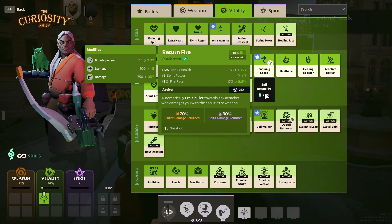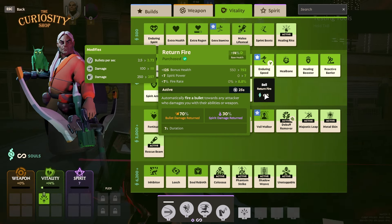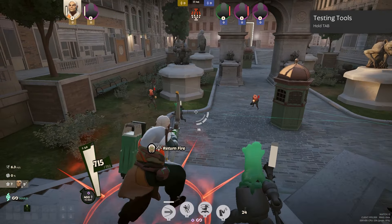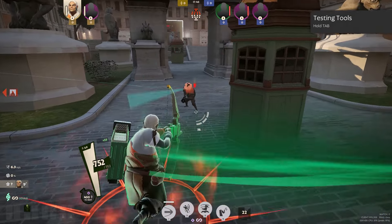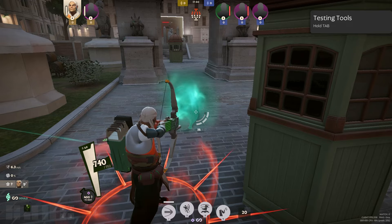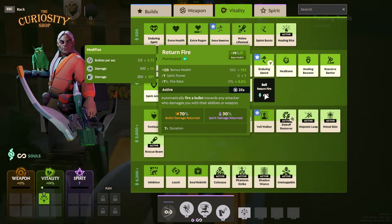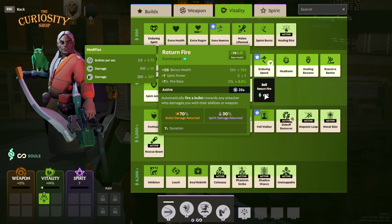Next item is Return Fire, which I've been seeing a lot of players use lately. Typically you want to pick this item against enemies like Haze, Wraith, or even Vindicta — characters that are going to be shooting a lot. On activation, if an enemy player is shooting at you, it will return fire to the enemy, doing damage to the person shooting at you while you yourself take pretty much little to no damage.